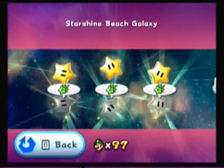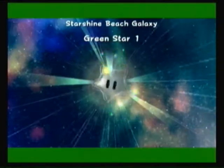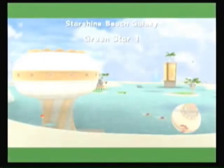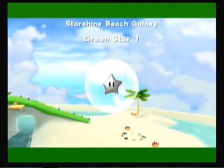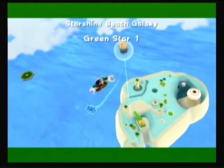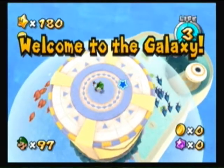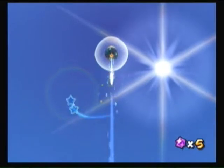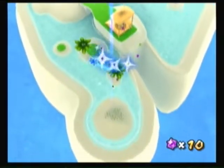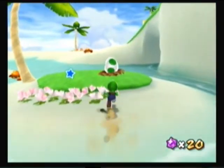Oh, we get a Yoshi one - a couple of Yoshi ones, actually. I think I should know where these are. Now you can see one right there, blatantly. But it's nice to be coming back to the Starshine Beach. It really is. And the music here is also really nice. I got all of them. Chuckster - Luigi has no beef with you, so I will leave you alone.